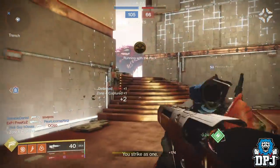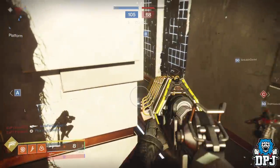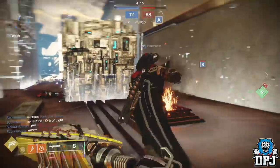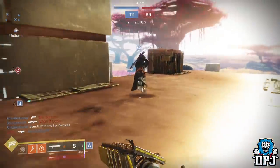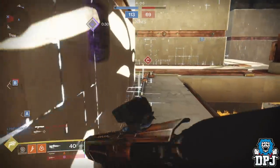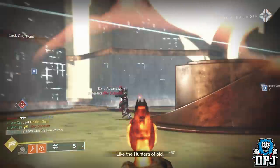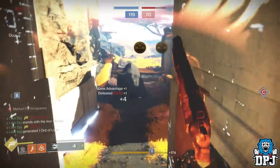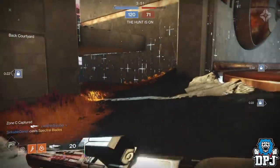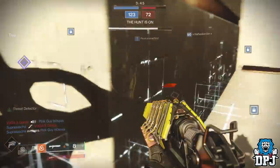Besides that, there's not much else you can do. Prime engrams won't help you — you can't effectively stack them. Hawthorne's 5K XP weekly bounty does not stack. Clan engram rewards do not stack. There's nothing really from the forge you can reliably pick up and stack either, though if you happen to get a rare powerful gear bounty from the forge, complete it and stack that too. This is the guide on what to do to get ahead when Joker's Wild drops in terms of leveling up your power level.